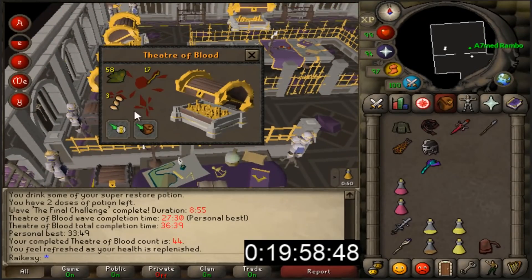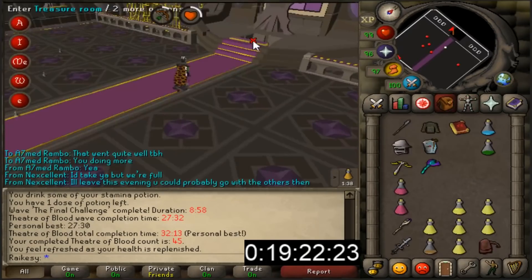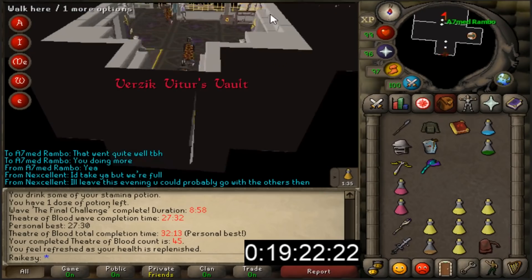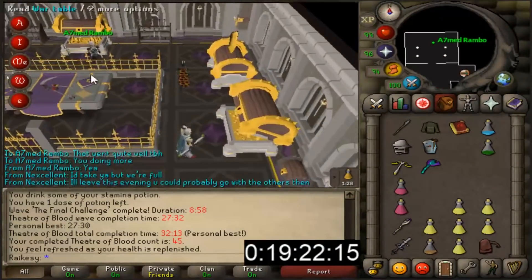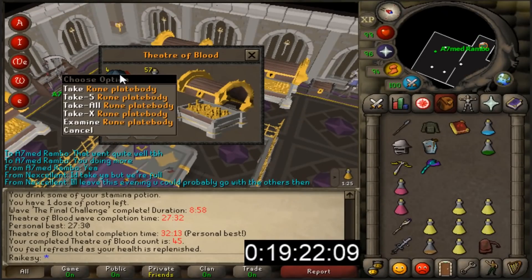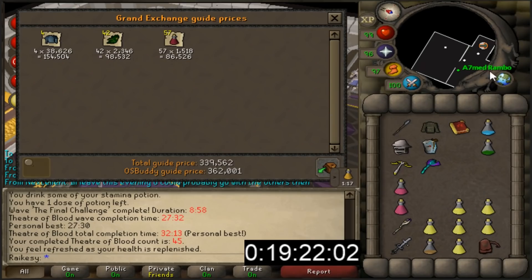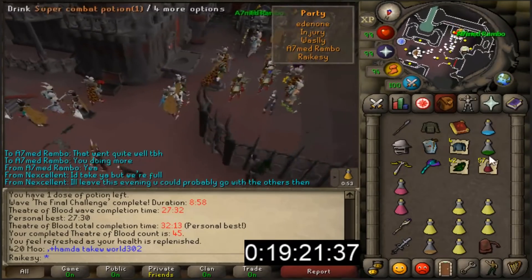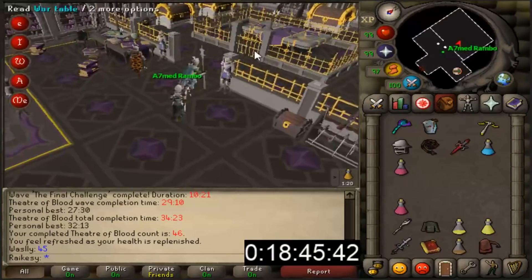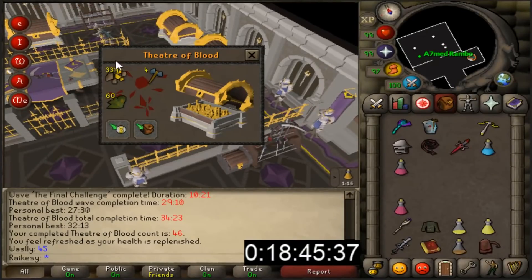Let's have a look inside the chest. That doesn't look too bad - 400k, that's actually pretty good. Second raid complete. Can we get a purple in our name? No purples unfortunately. Let's take a look at the loot we managed to get. Four room plate bodies - that looks pretty good. 362k. That's 45 raids completed with zero items in my name so far, so I definitely feel like this will pay off.